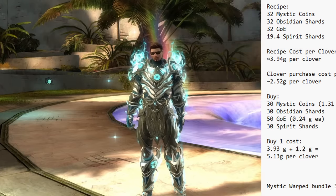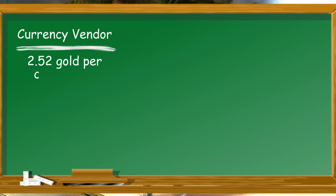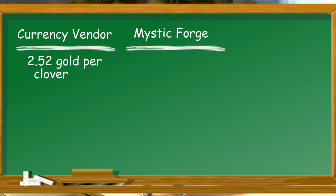Here are the highlights: purchasing clovers from a currency vendor costs roughly 2.52 gold per clover in materials, plus the vendor-specific currency. Using the Mystic Forge recipe has only about a one-third chance of getting clovers, but you do get some materials back — taking all that into account, it costs about 3 gold 94 silver per clover on average. But it's random, so if you're only crafting a few, you may do better or worse than average.